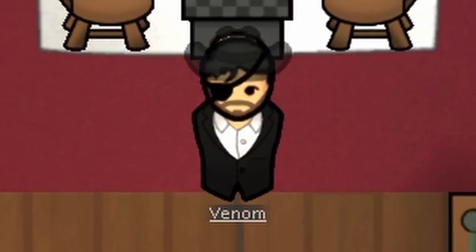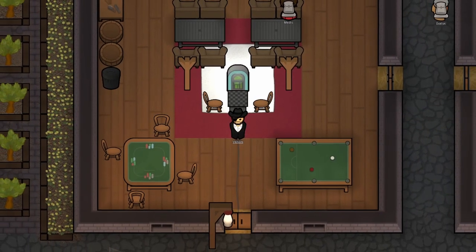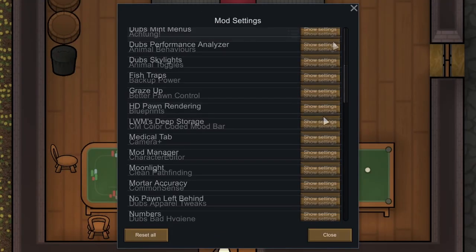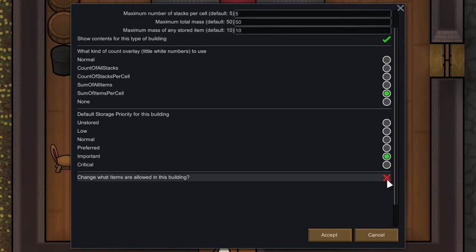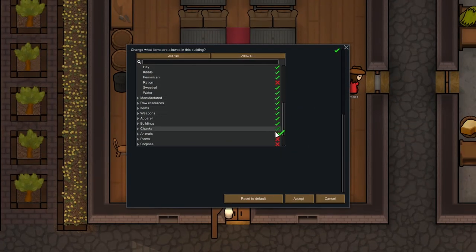But wait, there's more. This mod is highly configurable. If there's something that doesn't fit in one container but you really, really want it to, you can edit the storage settings in the mod menu. Want food barrels to hold hay? Or maybe you think fabric should go into cloth bins. Don't let your dreams be dreams, friend. Edit the mod options to your heart's content.